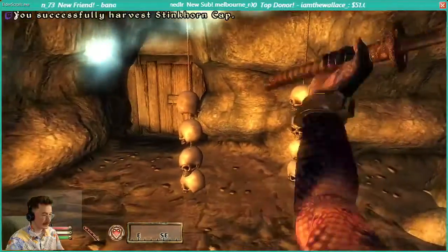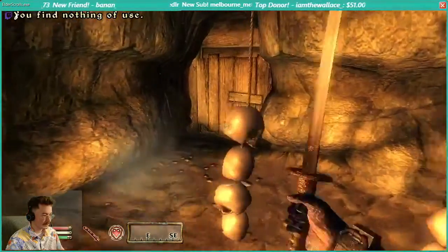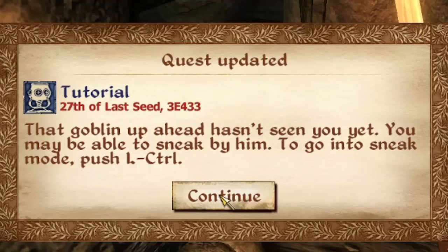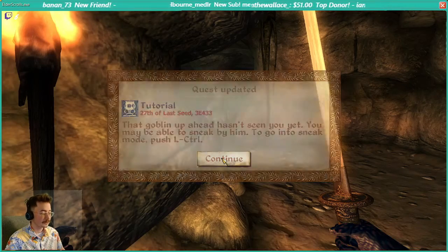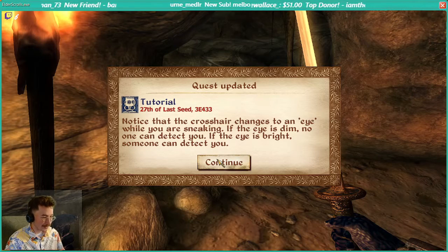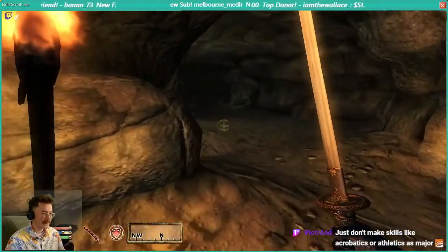Alright, what is this? Traps? No worries. There's a goblin up ahead that hasn't seen you yet. To go into sneak mode, press left control. We've already done that. Notice the crosshair changes to an eye while you're sneaking. If this eye is dim, no one can detect you. If the eye is bright, someone can detect you. Skill increase.